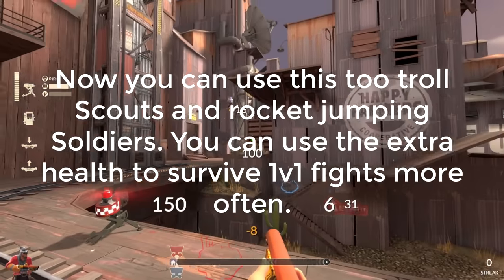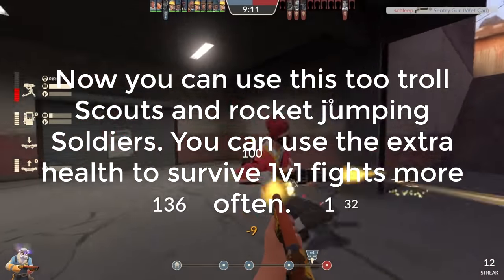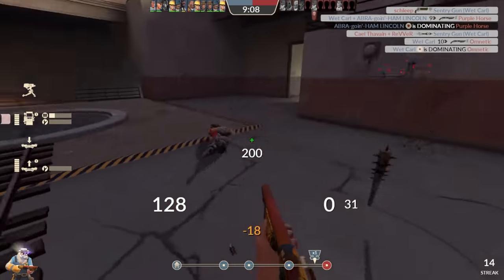You can use this to troll scouts and rocket-jumping soldiers, and you can use the extra health to survive 1v1 fights more often.